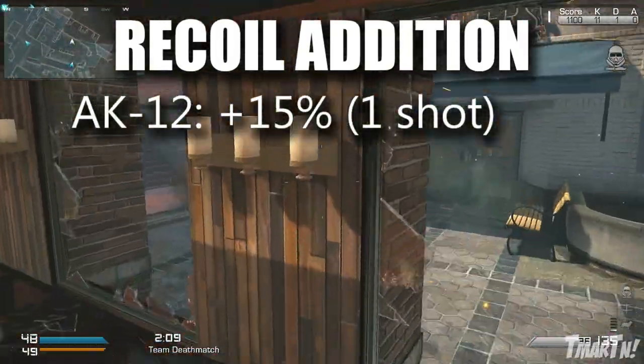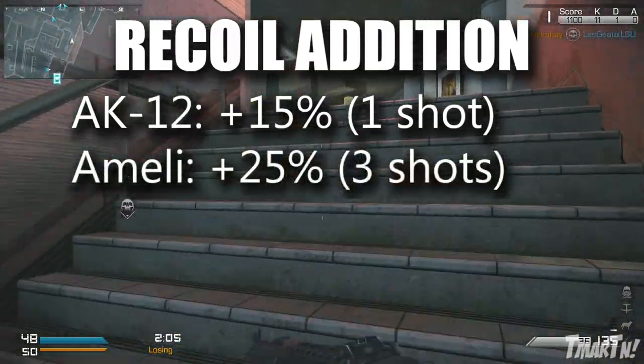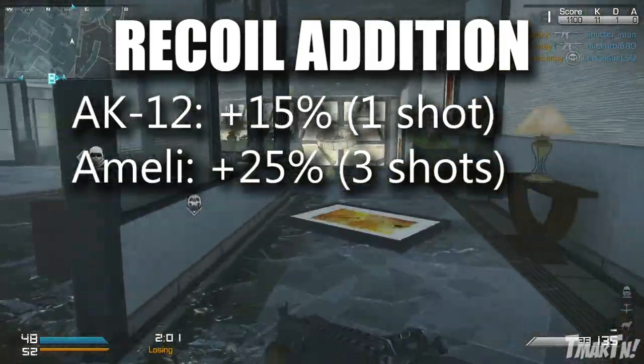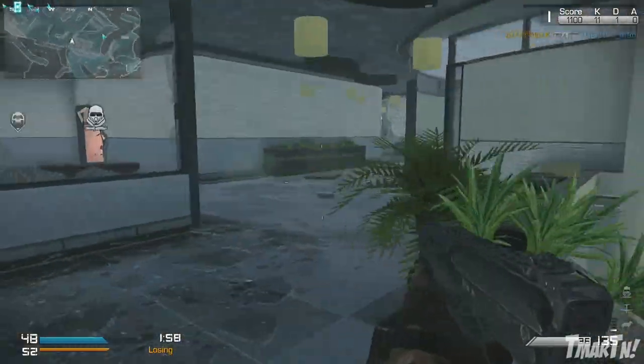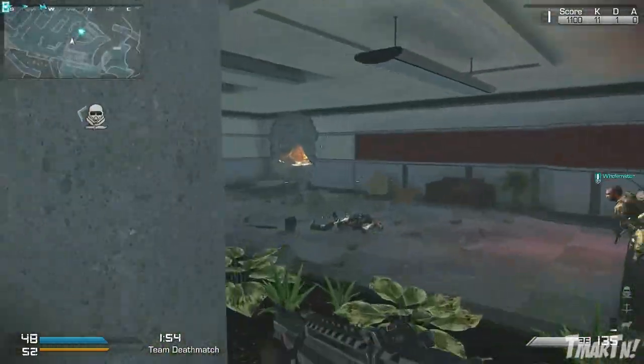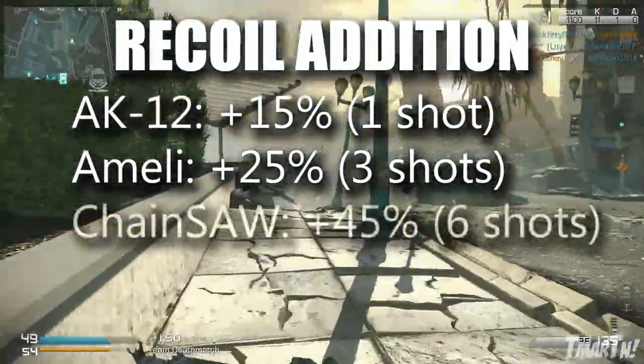Next up is the Ameli, and this one is a do-not-burst-fire — it's really important. It's got twenty-five percent increased recoil for the first three shots. So those first three shots may be a little bit crazy, but after that it starts to settle down and become a tighter pattern. If you use the Ameli, make sure to keep that in mind.